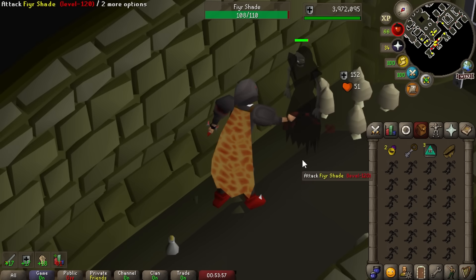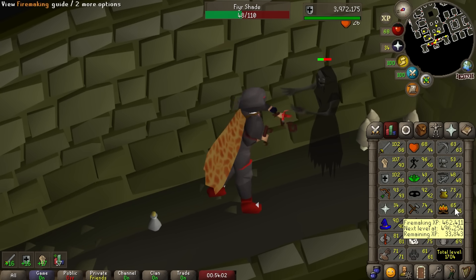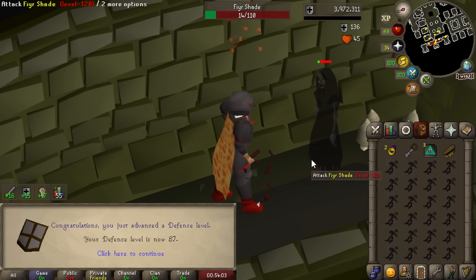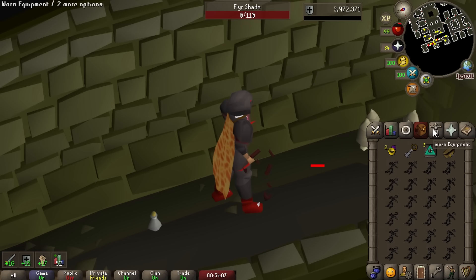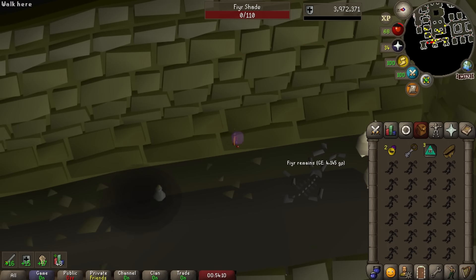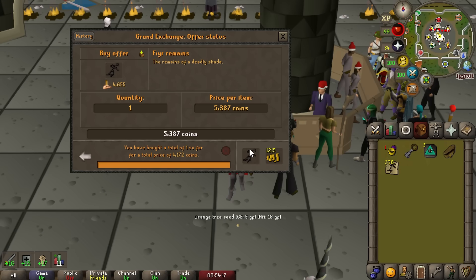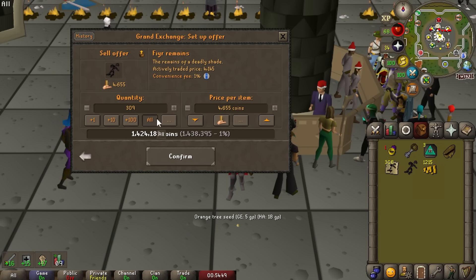I decided to do a little bit of combat training, and the best way I've found is killing fire shades. Got all the way up to 87 defense — I realized recently my defense levels were kind of low and this would be an easy way to make myself tankier. Goal is 90, but we'll stop at 87 for now. Each fire remain is still worth about 4k each and we got 300 of them, so that's 1.3 mil just in fire remains.